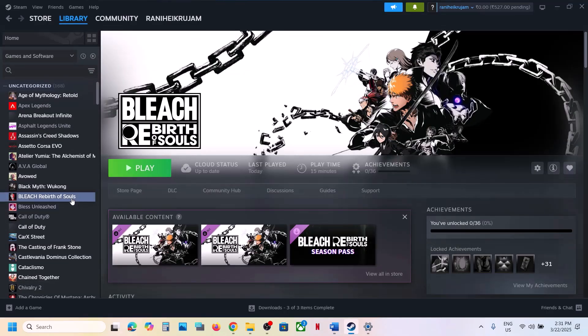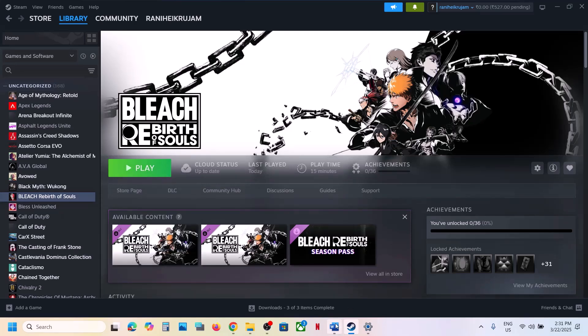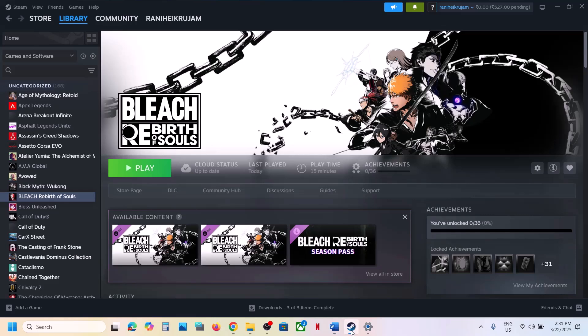The last step is to uninstall and reinstall the game to a different drive. Right-click the game, select Manage, click Uninstall. After uninstalling, go to the game installation folder and delete the game folder. If the game was installed on a different drive like E or F, try installing to the C Drive. If it was on C Drive, try installing to another SSD. One of the steps shown in this video should help you run the game successfully. Thank you for watching — please like and subscribe.